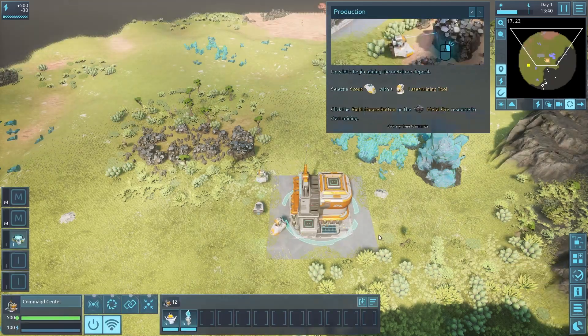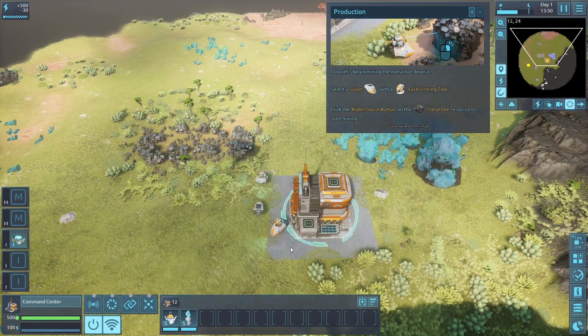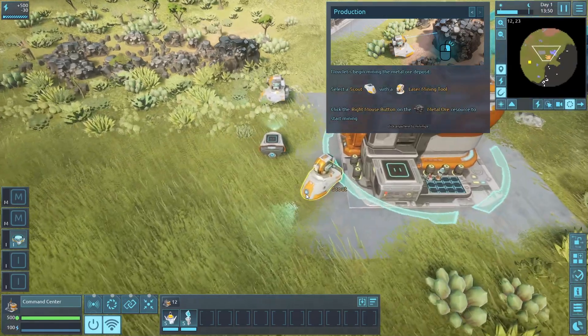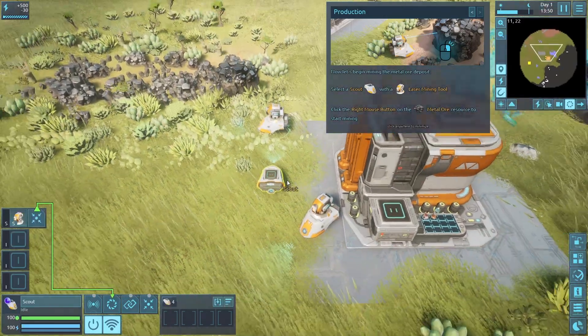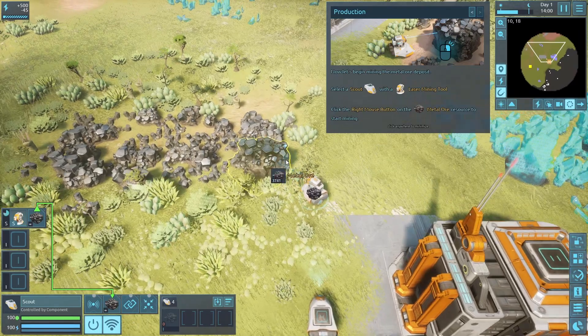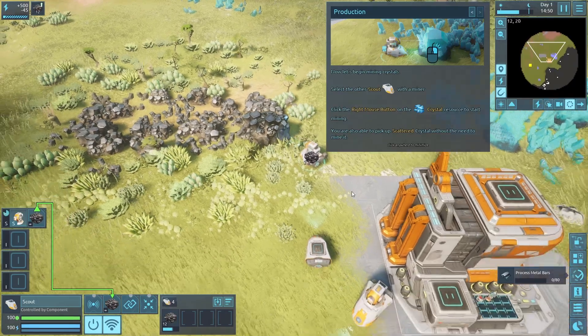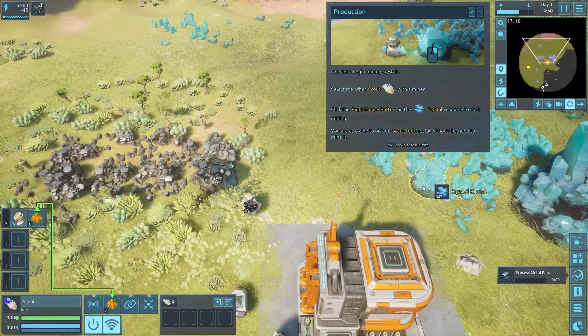Now let's begin mining. Select the scout with the laser mining tool. Getting in close, we can see a couple of them have tools at the top. It's sort of like other real-time strategies where you click and assign the deposit. Select the other one and do this one too - pretty straightforward.